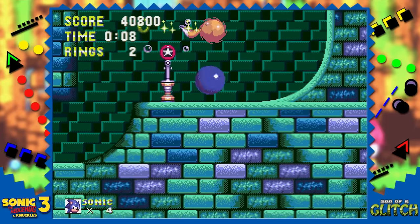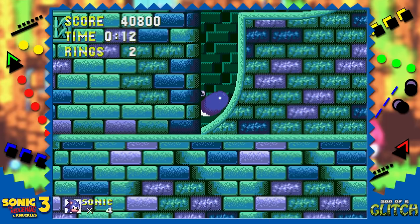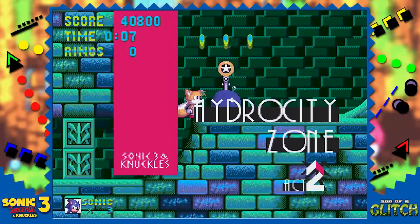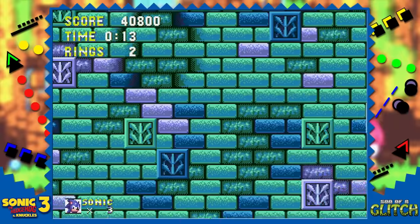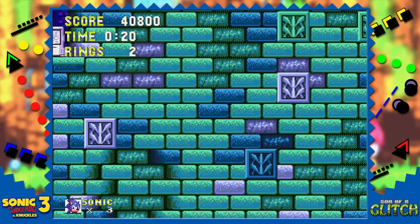And now for the first major glitch in the game. At the beginning of Act 2, hit the star post and then get crushed by the wall. Act 1 is still loaded and we need to lose a life to unload it and load Act 2 correctly for this next glitch to work. With the second act now loaded, we can do a horizontal underflow or level wrap — a glitch that will take us all the way to the end of Act 2 in seconds.